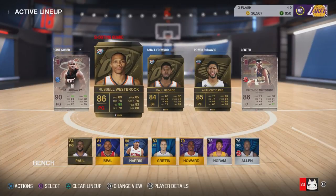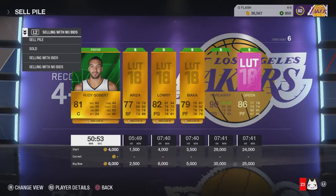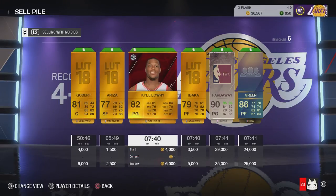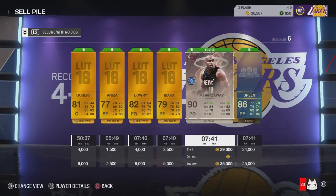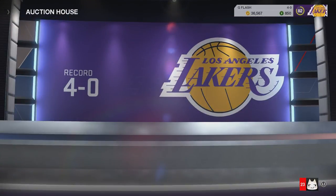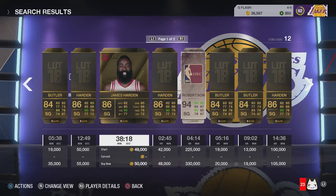This was my starting lineup after all the buying and selling. I had Russell Westbrook at shooting guard — I wasn't sure I wanted to keep him there — and I bought Chris Paul for around 7k because someone sold it super cheap. My squad was pretty nice, already at 82 overall. I also sold a few more players: Rudy Gobert, Trevor Ariza, Kyle Lowry, Serge Ibaka, and another Draymond Green I had picked up. I literally spent a whole week on the auction block.